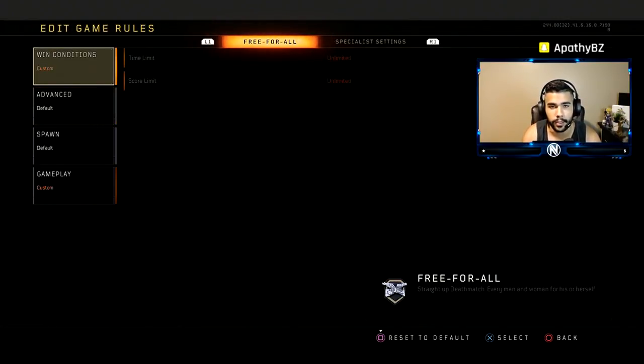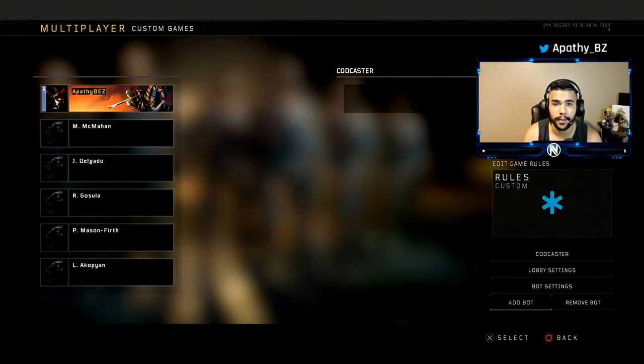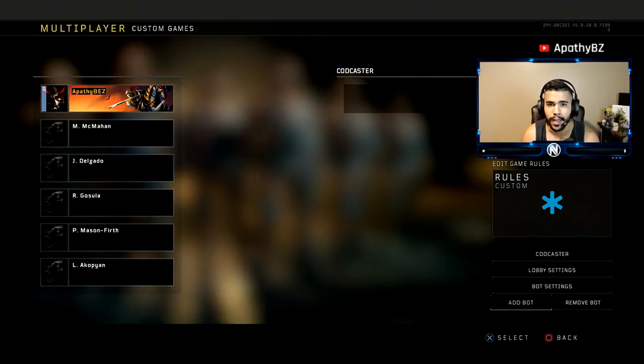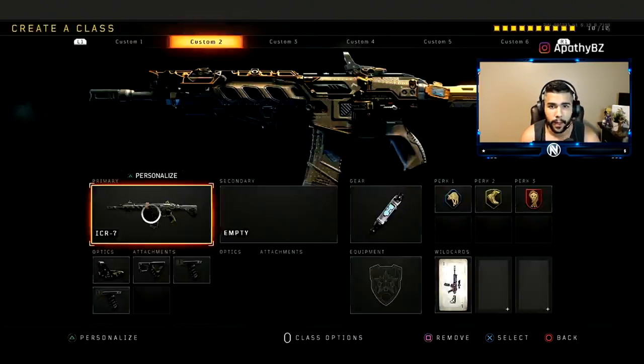Go to time limit and score limit and put both to unlimited. Go to gameplay and put the mini map on sweeping. Once you have that done, add exactly 11 bots — you can add about 14 or 15, but the map is kind of small and you don't want to be in an engagement every single second or getting spawn trapped. 11 is just the perfect amount.